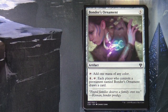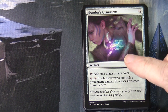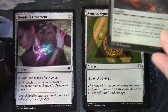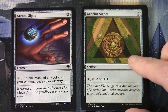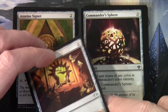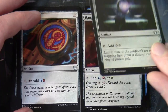Bonder's Ornament costs three to cast: tap to add one mana of any colour, and for four tap, each player who controls a permanent named Bonder's Ornament draws a card. Arcane Signet is in this deck as it is in all the other decks so far. We've also got the colour-pair Signets: Azorius Signet for white-blue and Boros Signet for red-white, plus Izzet Signet. Commander Sphere is in the deck, and Sol Ring is in here as well - it's in all of the decks.